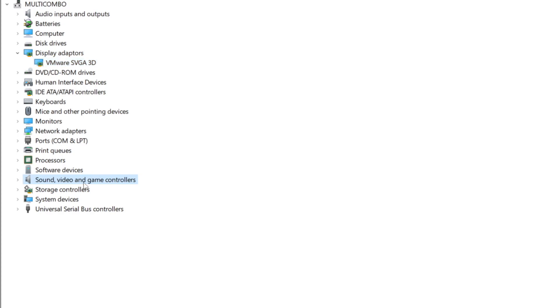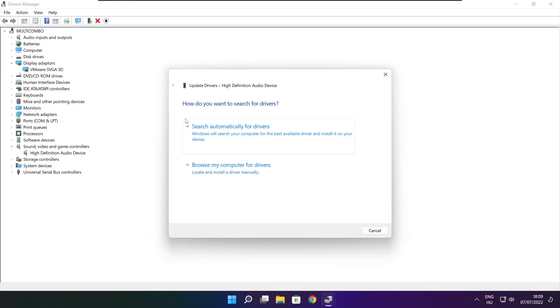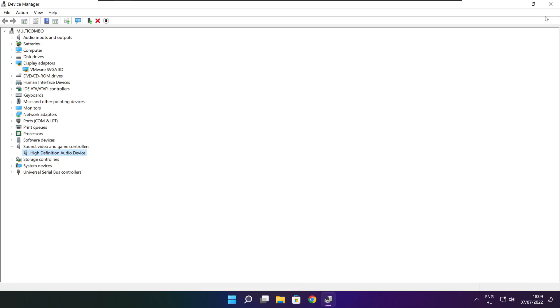Click Sound, Video, and Game Controllers. Select your audio device. Right click and update driver. Search automatically for drivers. Wait. Installation complete and click close. Close window.